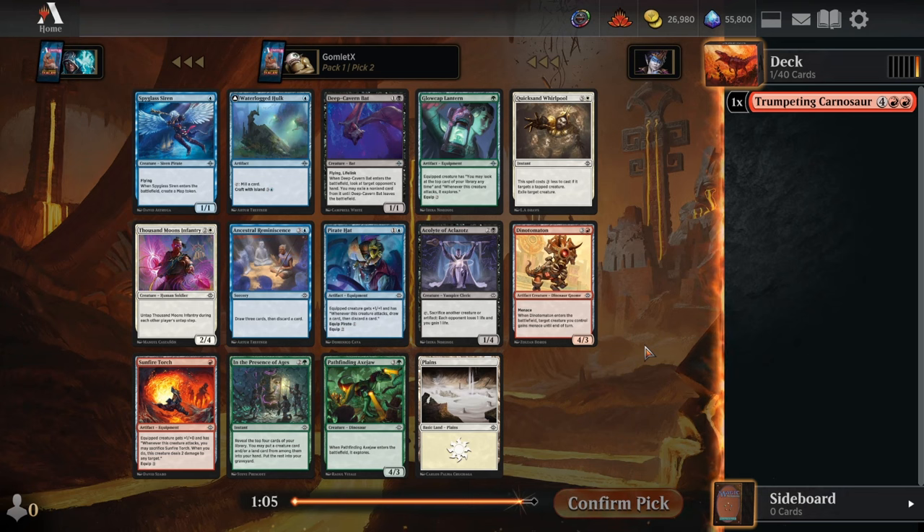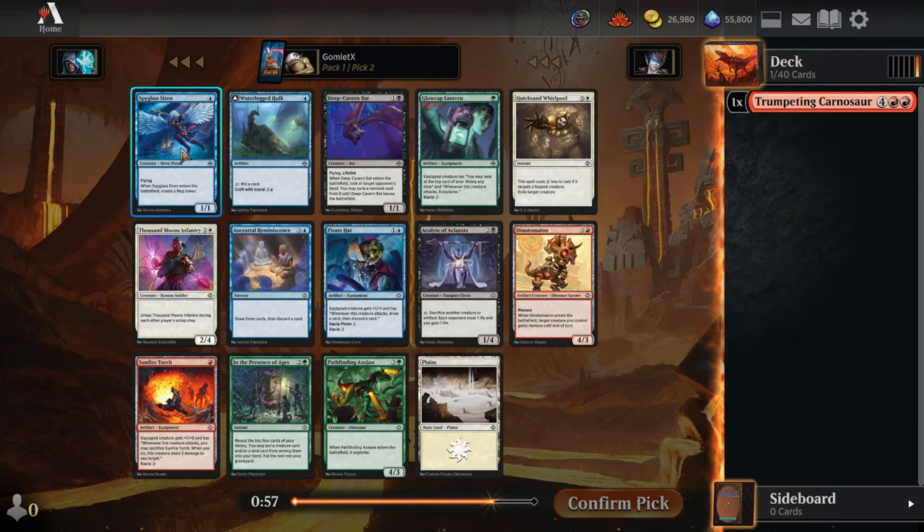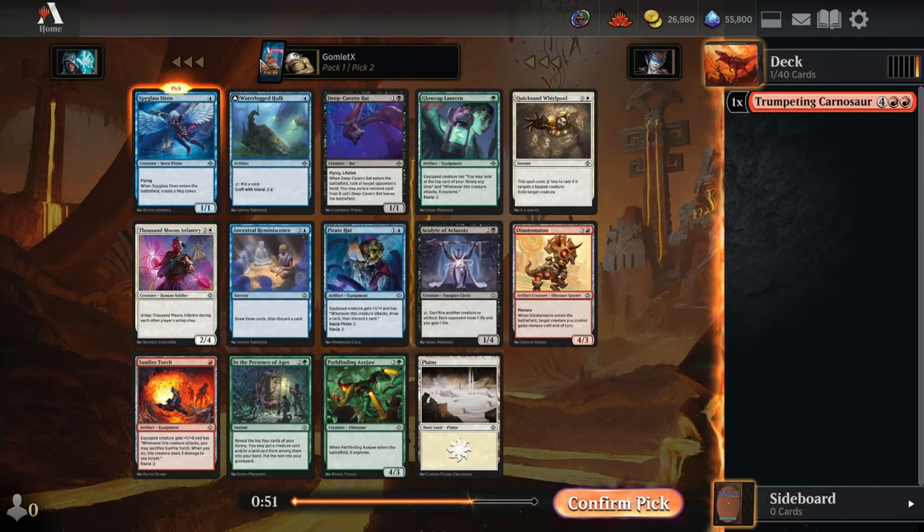Pick number 2 has some excellent cards — some premium uncommons like the little evasive threats: the Deep Cavern Bat, a flying lifelinker that rips a card out of your opponent's hand, and the Spyglass Siren, a 1-mana 1-1 flyer that gives you a map token for some good value. I'm going to go for the Siren over the Deep Cavern Bat.